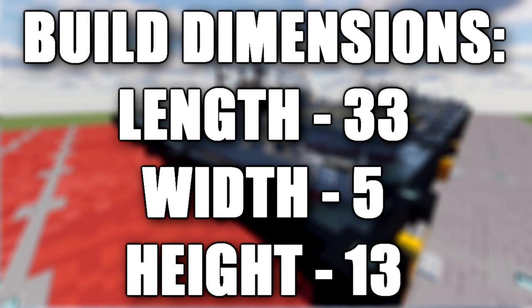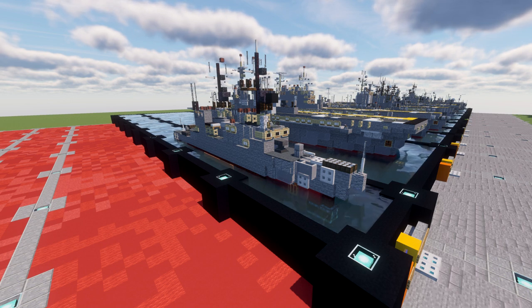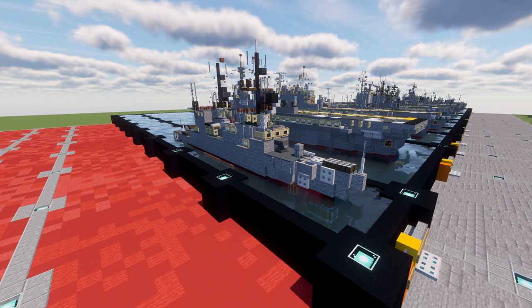USS Spruance was the lead ship of the United States Navy's Spruance class of destroyers. It was named after Admiral Raymond A. Spruance. Spruance was built by the Ingalls Shipbuilding Division of Linton Industries at Pasigola, Mississippi and launched by Mrs. Raymond A. Spruance.